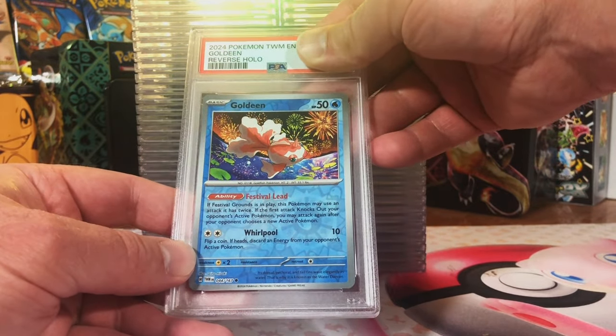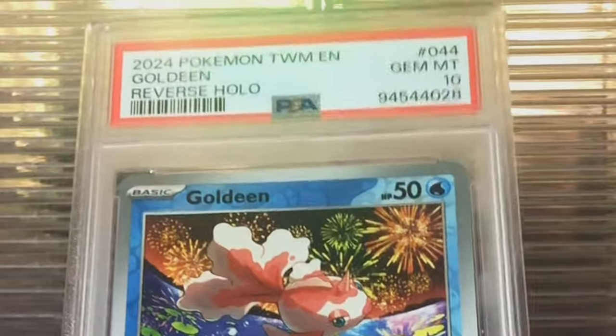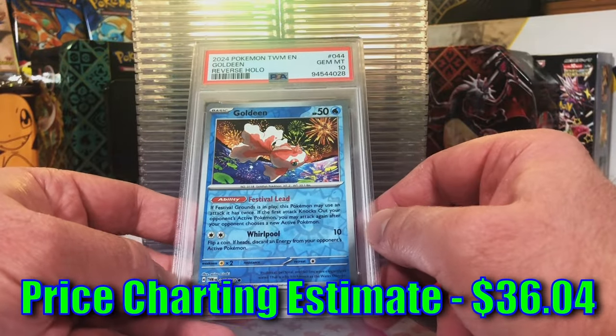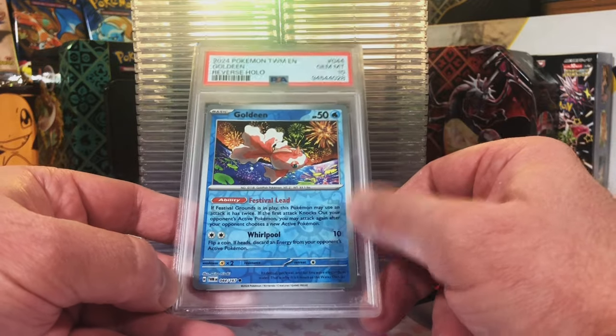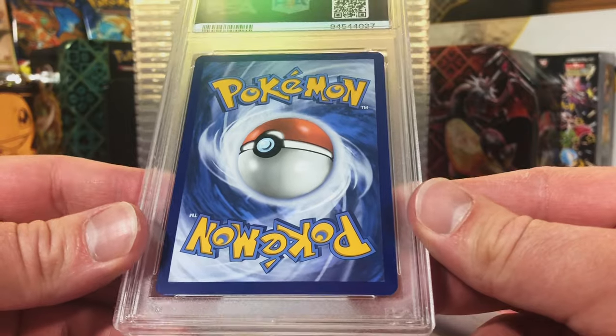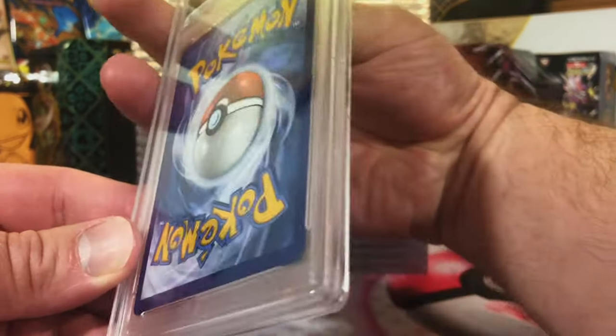I think we're going to start off with a Mint 9. Gem Mint 10! What a way to start it off - Goldeen Original 151. I love those originals. I have a feeling this is going to be a really good one - I am excited about it.